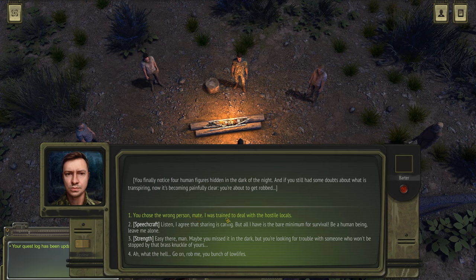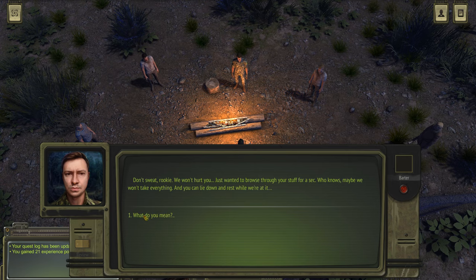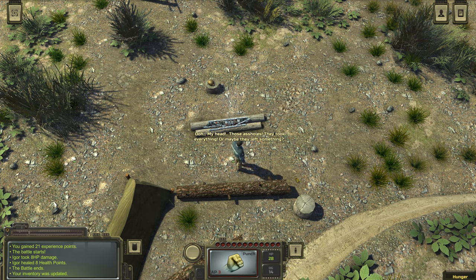Obviously I'm going to go with Speechcraft. 'Listen, I agree that sharing is caring, but all I have is the bare minimum for survival. Be a human being, leave me alone.' The man smiles and winks — success! But then: 'Don't sweat it, Rookie. We won't hurt you. Just wanted to browse through your stuff for a sec. Who knows, maybe we won't take everything.' And: 'You can lie down and rest whilst we're at it.' They take the loot and leave. Maybe they left something — I wonder whether that speech check actually did anything.